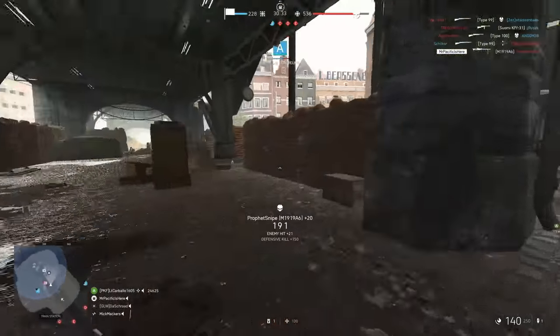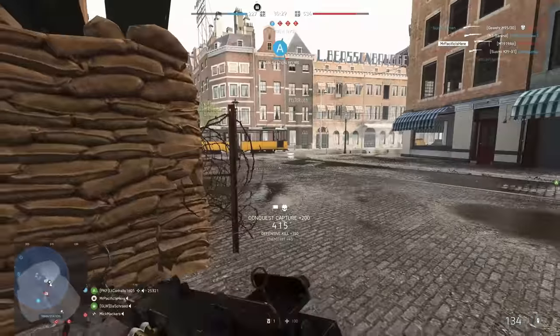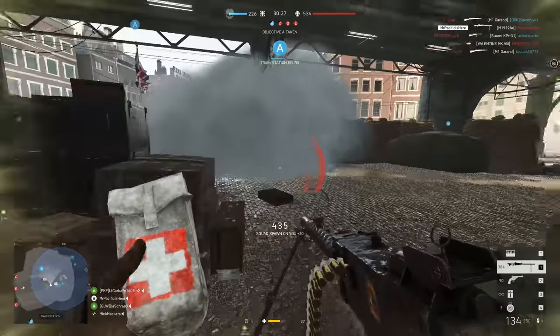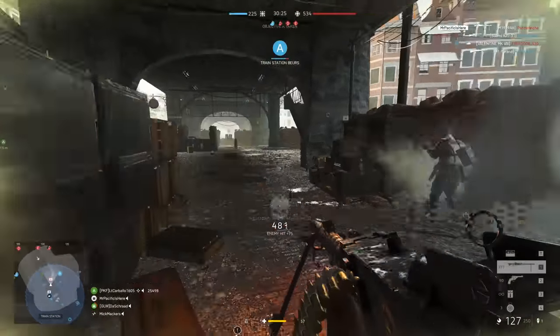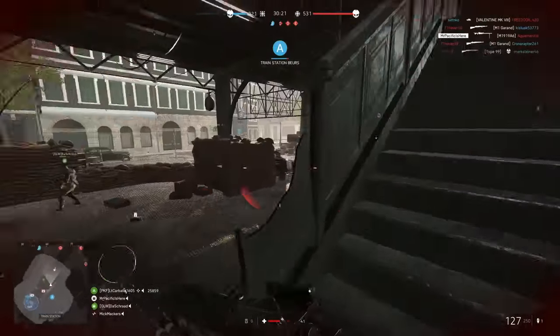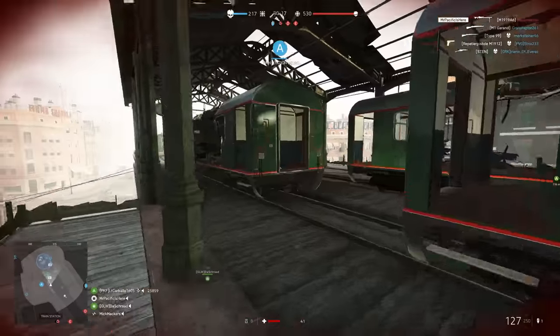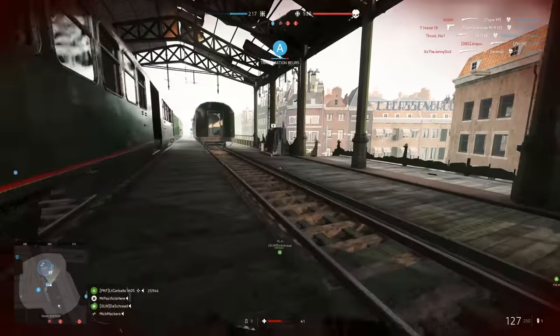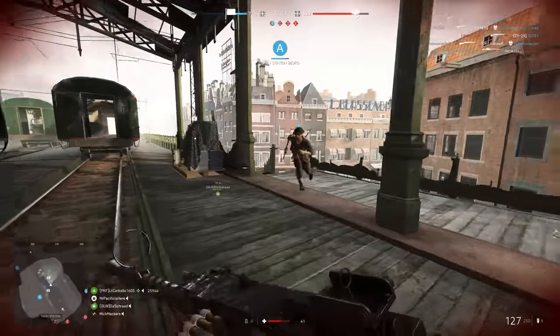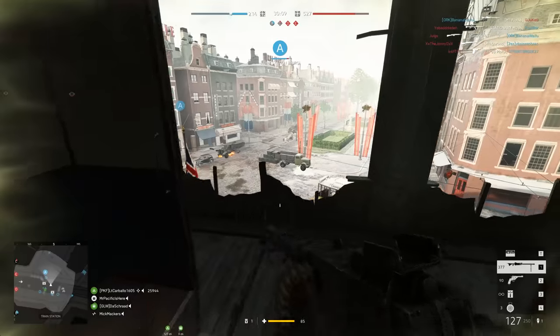It's got the same mag size as the MG42 when you spec it out, and while it does have better control, when you're lying prone just mowing players down, that extra control isn't really noticed all that much. Plus the MG42 fires almost one third quicker — it's a monster. I do like the look of it though, and I had fun using it. So if you haven't given the Browning a go and you like your medium machine guns, now's your chance to hop onto the Pacific, get yourself in a bunker, and get some sand in your shoes.